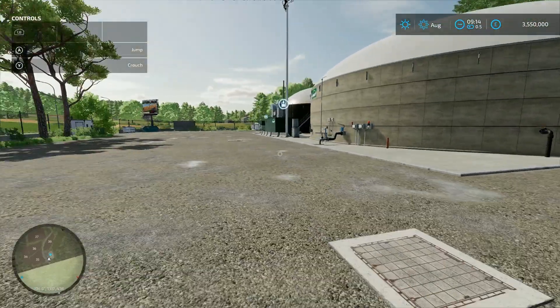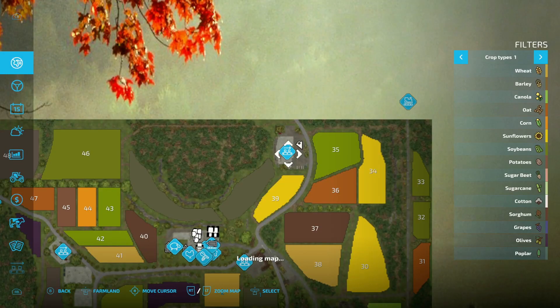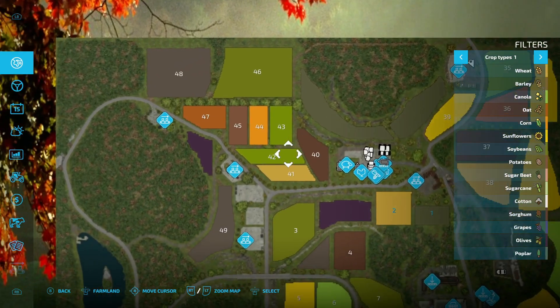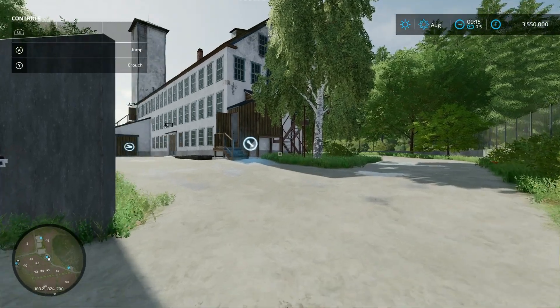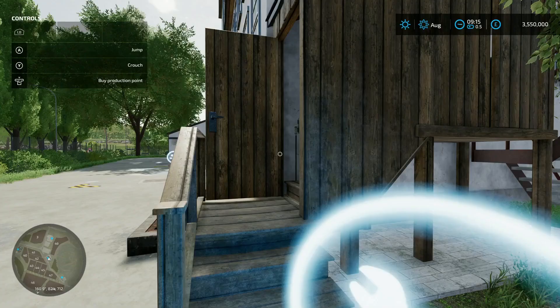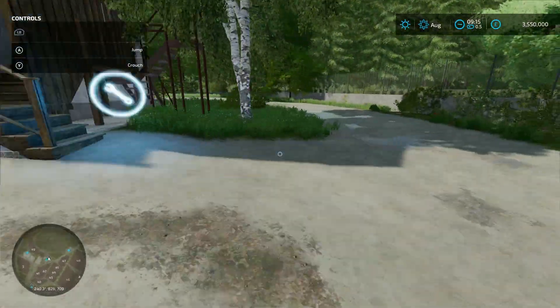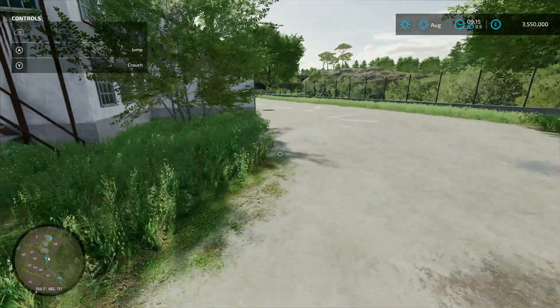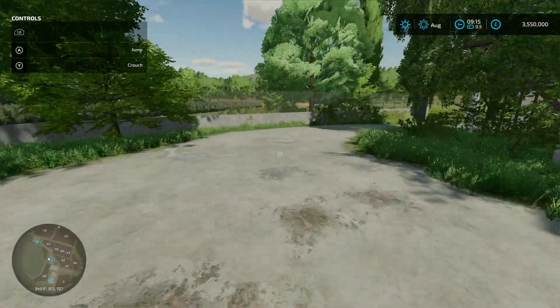Coming all the way down to this one, this is another production chain - it's actually a spinnery. It's 60 grand to buy. You've got your loading-in point on that side and your pallet spawn point is around the other side, just behind that building. Fair enough.